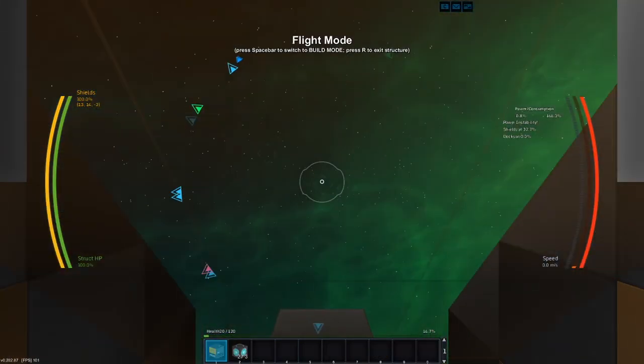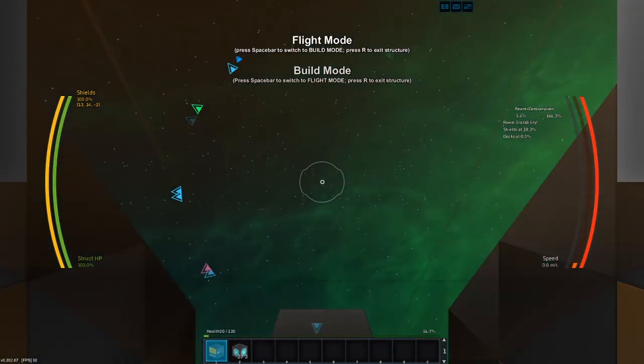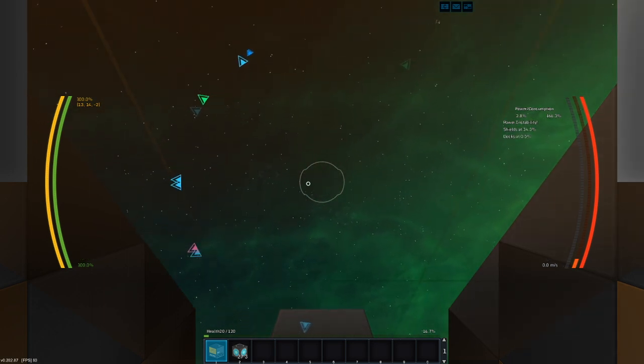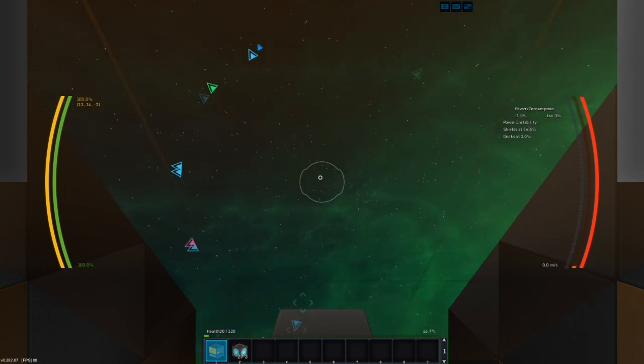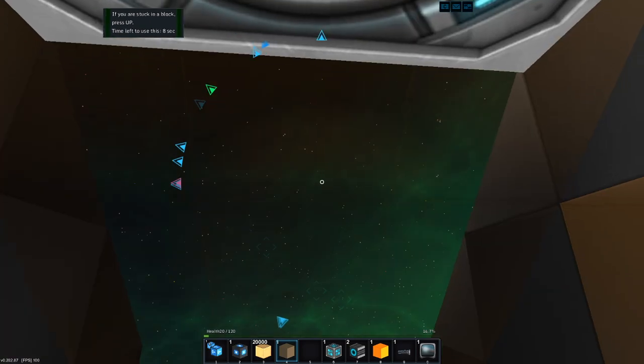Because if I hop in the cockpit of this ship here, we're using like 200% of our reactor. Power consumption — how do I detach my mouse? I thought Control did it. I don't know the controls whatsoever. We're using between one and two thirds and two times the amount of power that we are supplying to this ship, and that's just sitting here idle. We're not even moving.